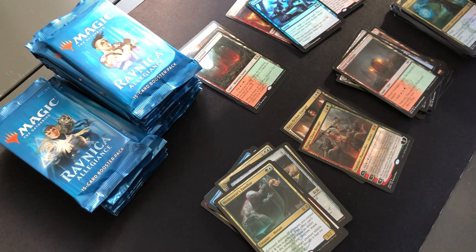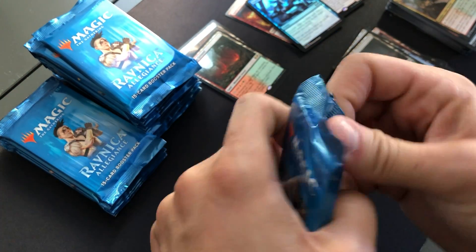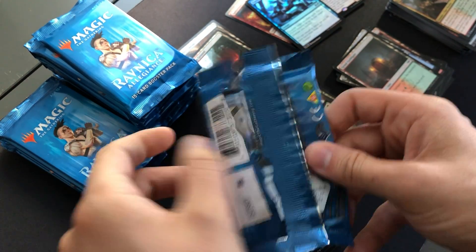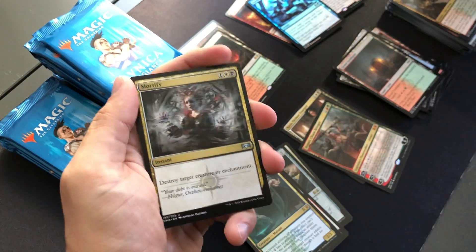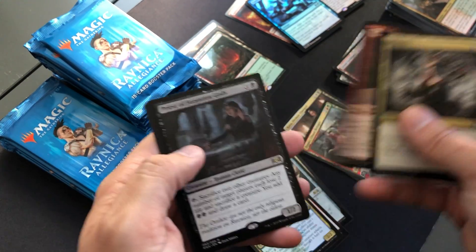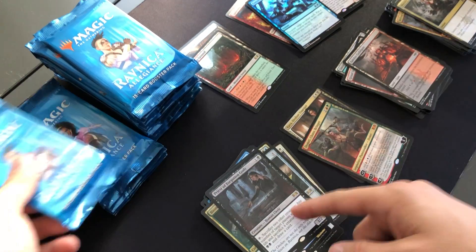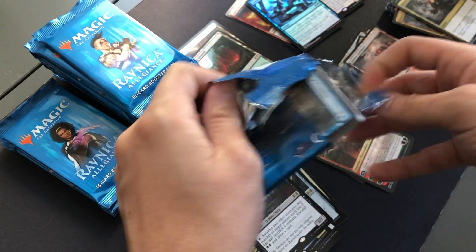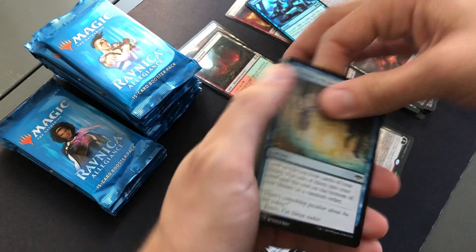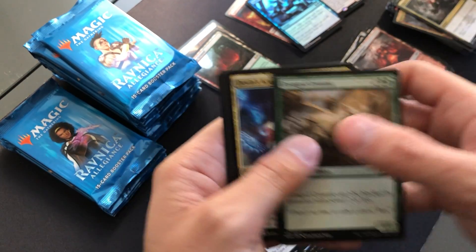Domri doesn't think is worth anything, but it's fun. About $2 — $2 mythics. Not seeing play. Mortify, Screaming Shield, Tin Street Dodger, Priest of Forgotten Gods — pretty fun little card to build around. Enraged Ceratops, Dovin's Acuity, Grabscaw Claws, Gruul Spellbreaker.